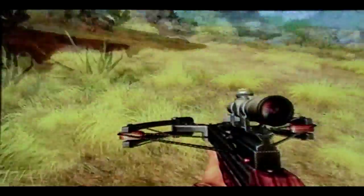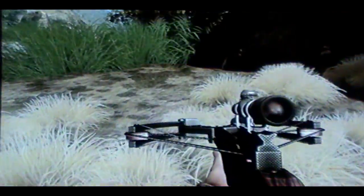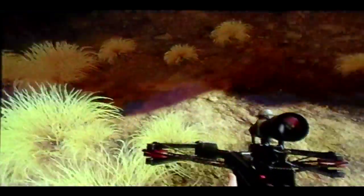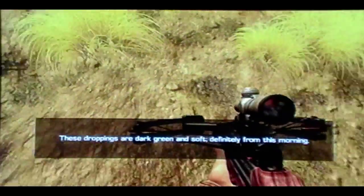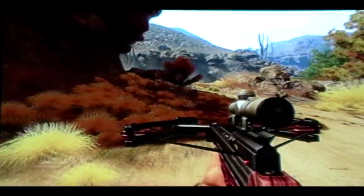The first animal tracks, as you saw, are right to the left of that bush right when you start. The second set, I want to say they're right here. That's it for this hunt, so we can go ahead and take out the animal.